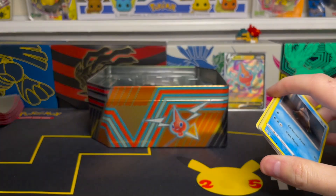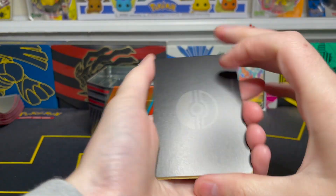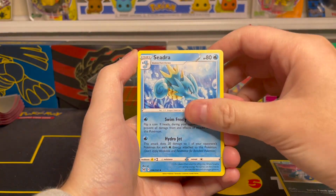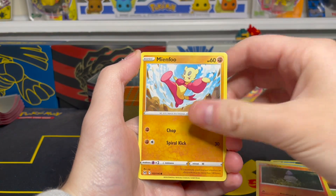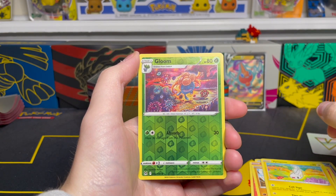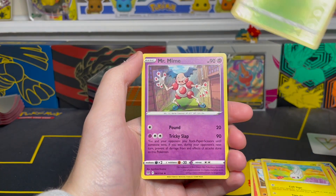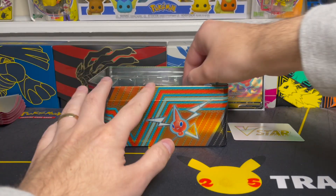Here's your color card off the back. We have a V-Star card on the front this time instead of our usual energy. We're starting off with Seviper, Seedra, Dotler, Snover, Litwick, Mimefoo, Litleo, Tynemo. Gloom is our reverse holo in this pack — that is an uncommon reverse holo. And our first card of the day is a Mr. Mime non-holo rare. No hits there in our first pack, but we'll keep on chugging along.